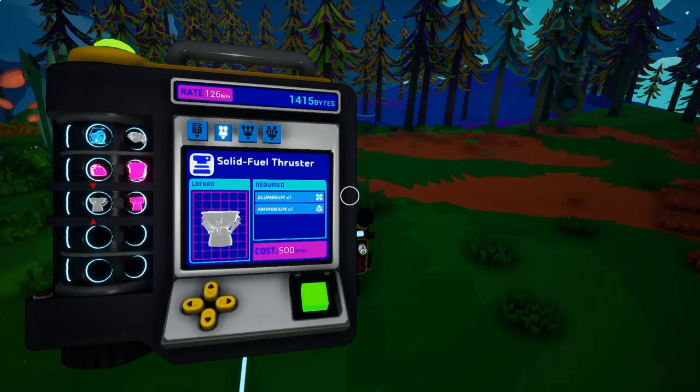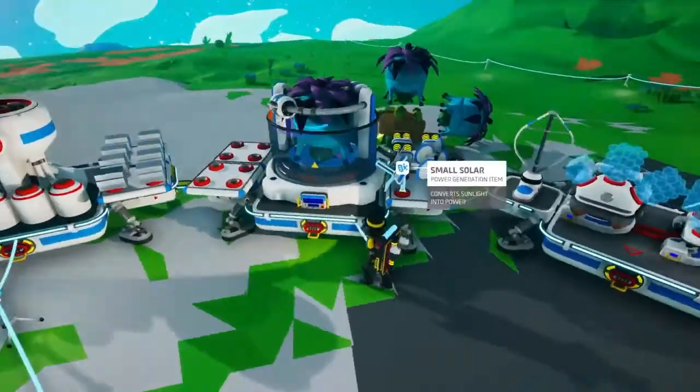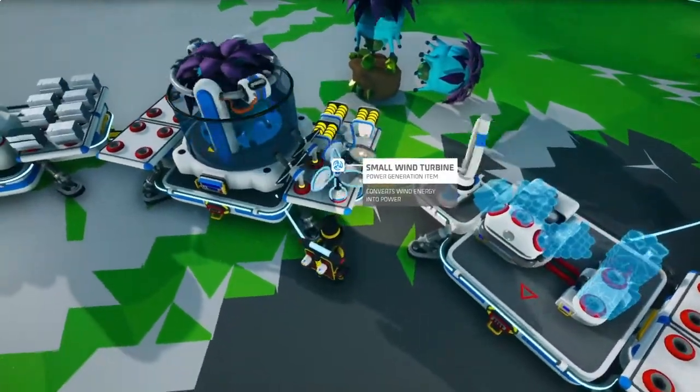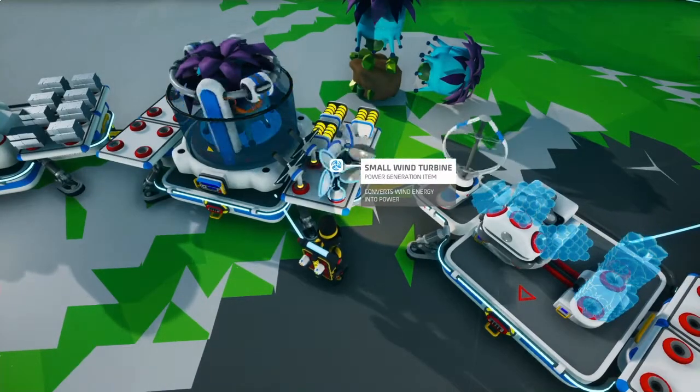Solid fuel thruster — aluminum ammonium. Let's learn that now and we'll get more bytes. Luckily we got a bunch of power now, so our batteries are staying up because of the solar and wind power working together.